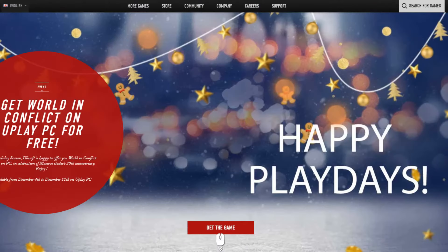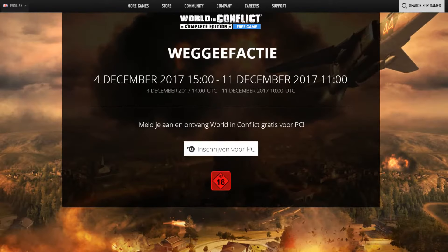With that out of the way, let's go to the first section, and that's always the free game. You can get World in Conflict for free — it's an RTS from 2007. It's a really good game, although a little bit old so there's a pretty big chance you already own it. If not, just go to the Ubisoft website to download Uplay, or if you have Uplay already installed, open it, get a pop-up to install the game, and it's in your library forever. You have until the 11th, so still 6 days as you can see here.